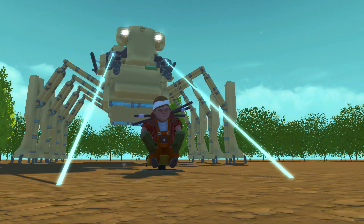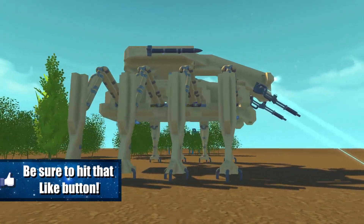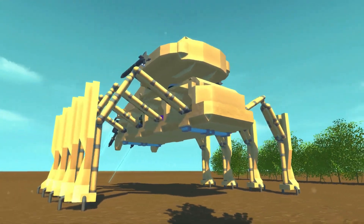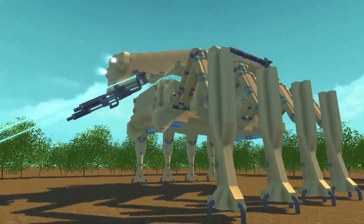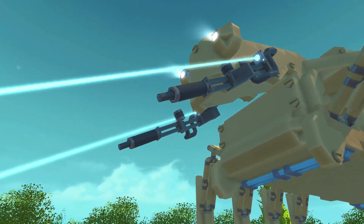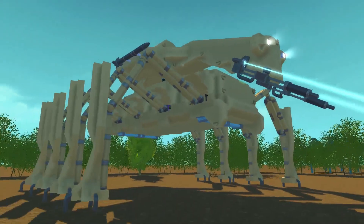Here we go — this is the spider mech and it is really cool. I am so happy with the way this thing looks, it's definitely a very unique creation using the template that kAN Gaming created. As you can see it features eight legs like a spider would. It also has some kind of laser beams right here — this is all part of the Derf mod pack. There are also some makeshift guns, though these ones don't actually shoot because I didn't load the Legend mod pack.